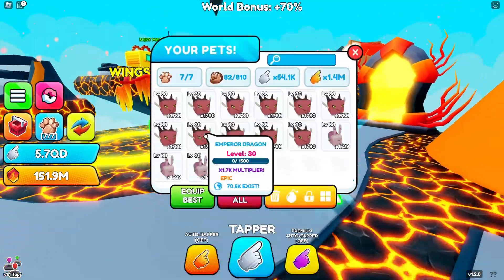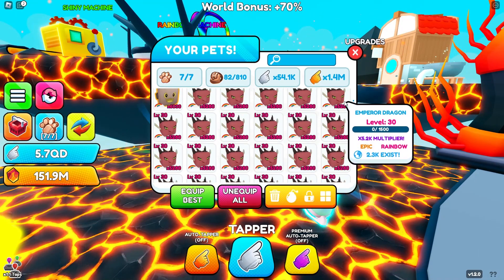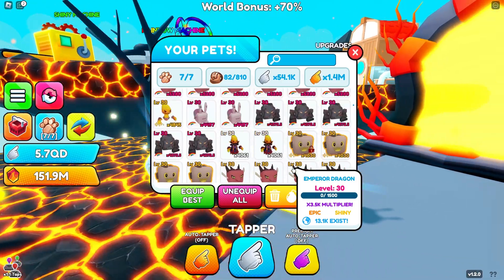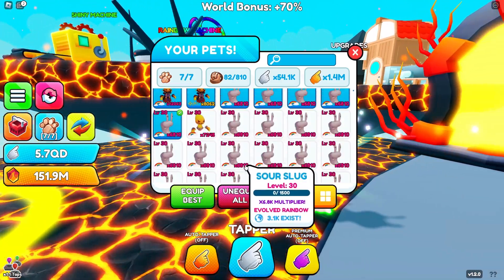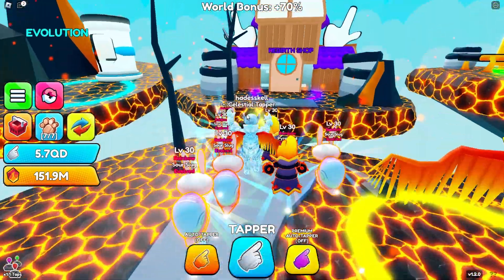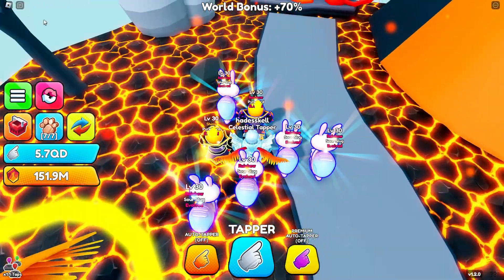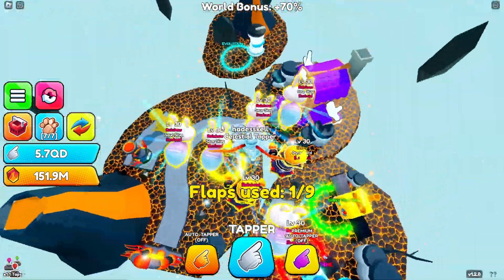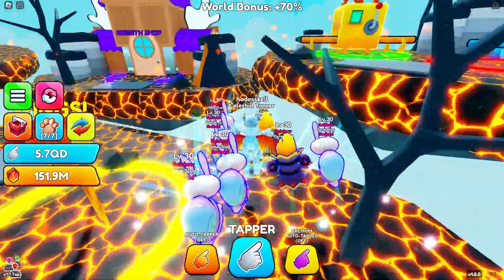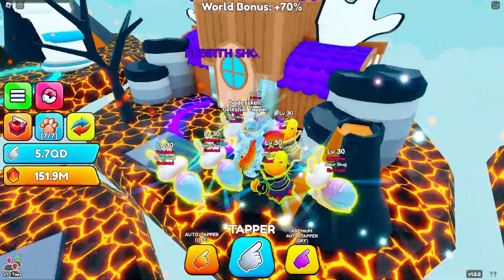Let's get into this and start giving away some sour slugs. I don't really care that they give me tons of pet power, I just want to give a couple away. I'll give these regular rainbows — these two regular rainbows — and then probably six total. If you guys want to join these giveaways, my description has my Discord link. I'm hosting tons of giveaways there, so go to the giveaways section and enter.